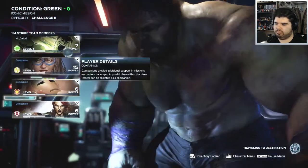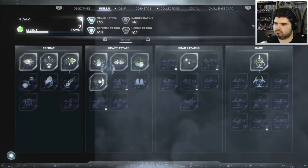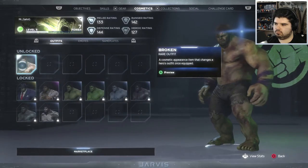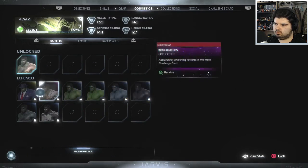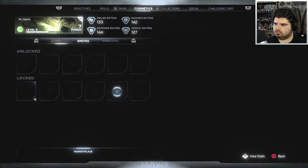Ever since Monica co-founded AIM, Dr. Banner has feared the amount of gamma radiation research she amassed while they were colleagues. Recently, residual gamma radiation was detected coming from a remote AIM facility. Dr. Banner would like you to infiltrate the gamma radiation lab and destroy any research you find.